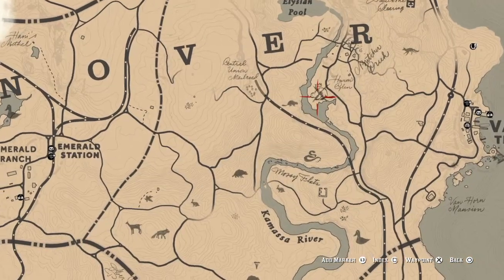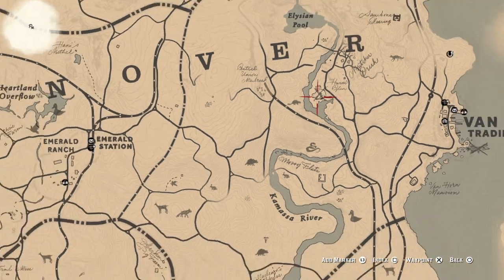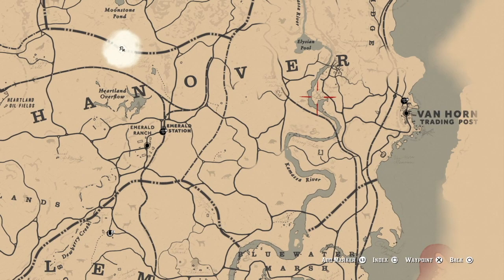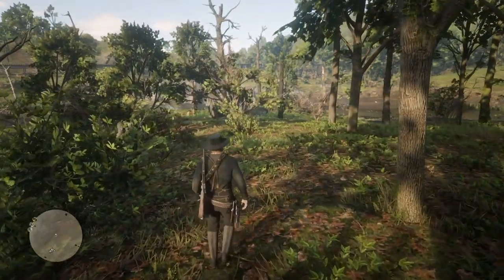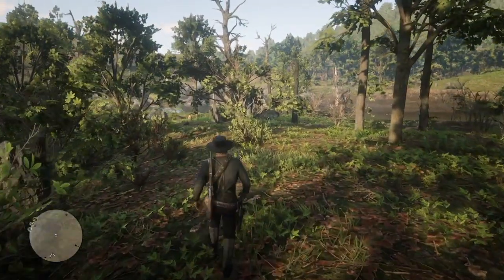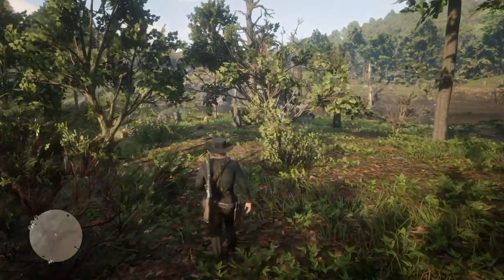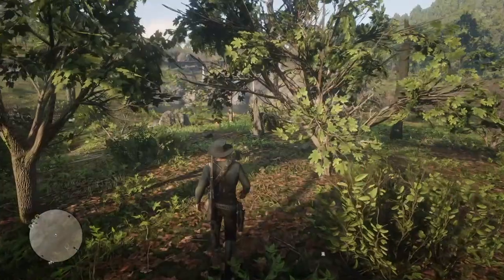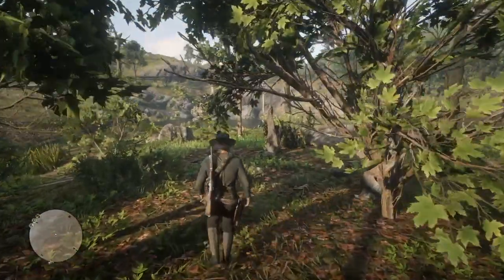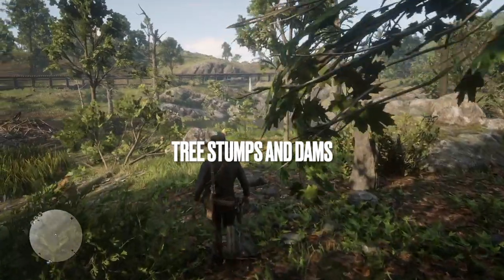You'll want to head to this location on the map between Emerald Station and the Van Horn trading post. You have the map to guide you, but another clue to let you know that you're in the right spot is you'll start seeing a lot of tree stones.